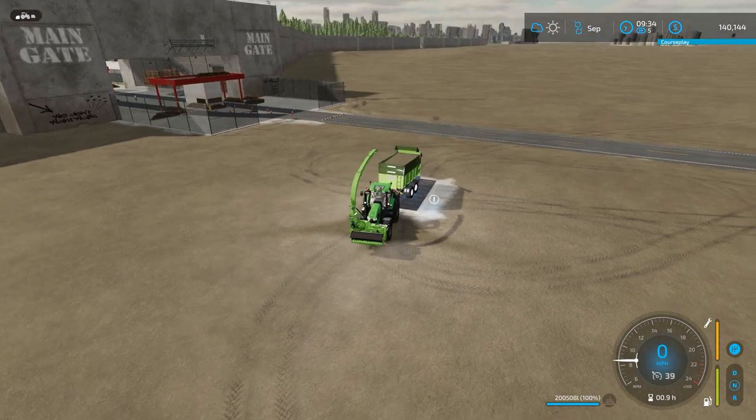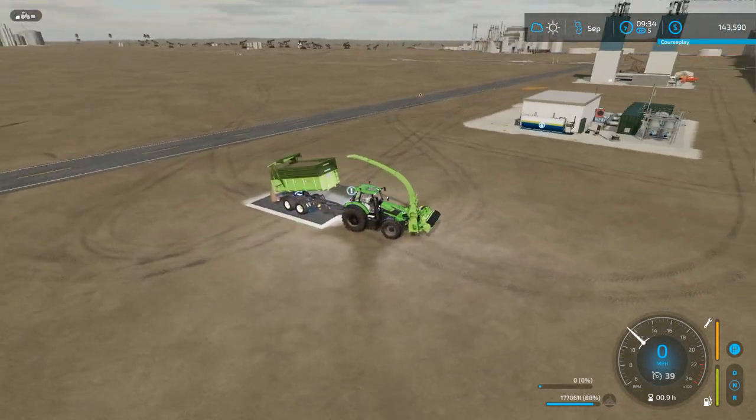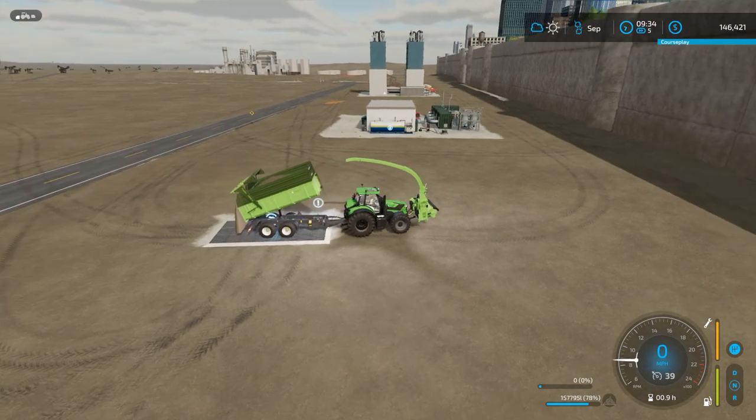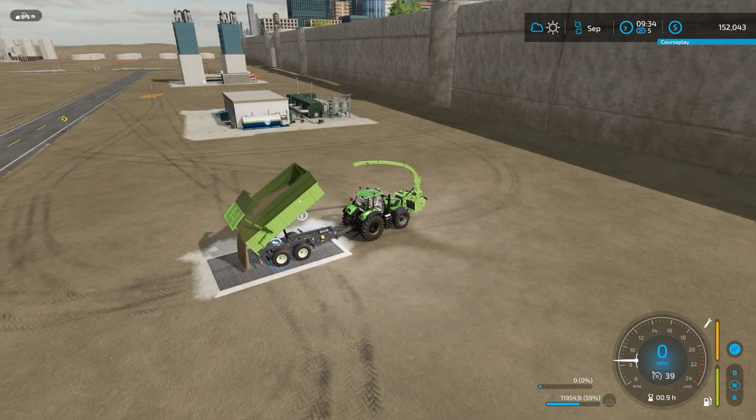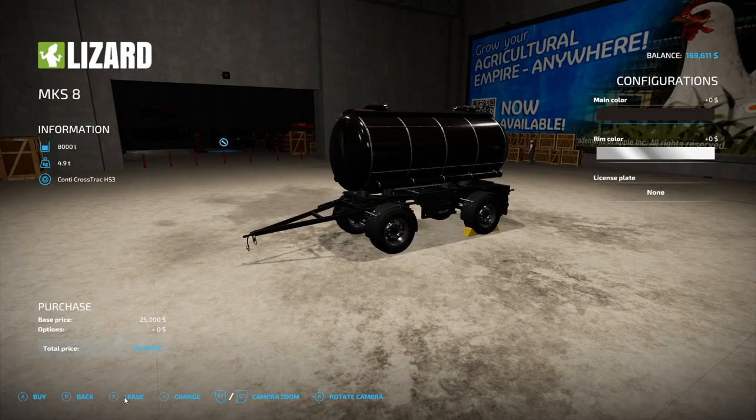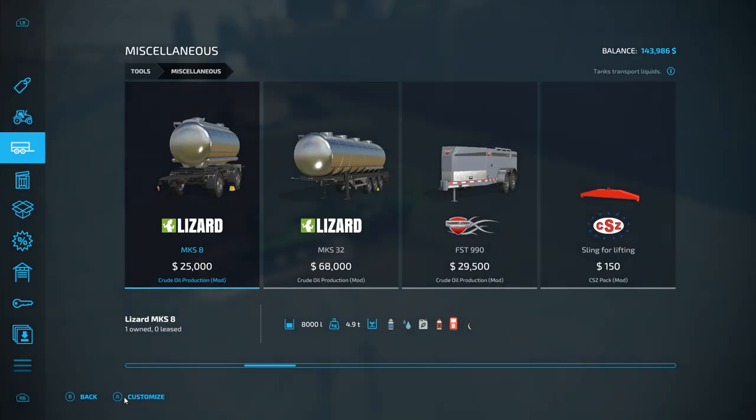This should give us enough money to be able to buy a tanker to haul our crude oil from the pumps down to the refinery. I think I'm just going to go with this cheaper one — it only holds 8,000 liters, but we don't have anything really big yet to spend money on a big tanker, because we'd also have to have a semi to hold it. I'm just going to go with this one for $25,000 and go move the crude oil.